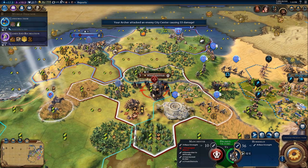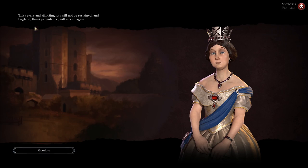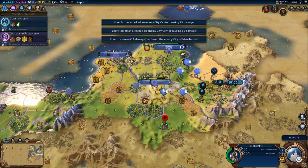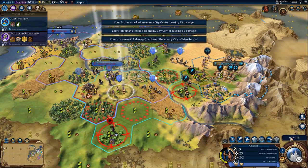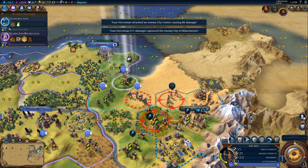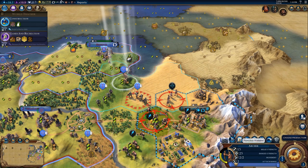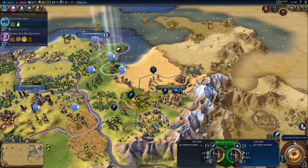We're going to shoot the city again, then the horseman is going to come in and finish it off. I think England has been completely eradicated. We're going to keep this city. This archer is ready to be upgraded — it's going to take incendiaries which gives attack strength against cities.